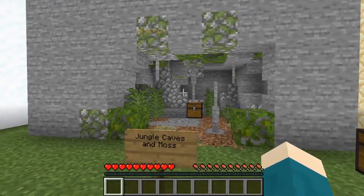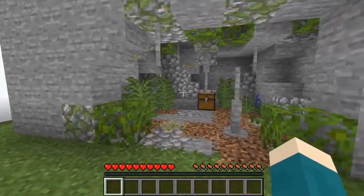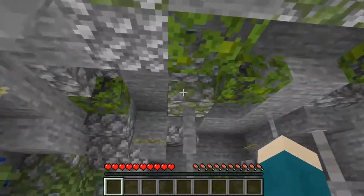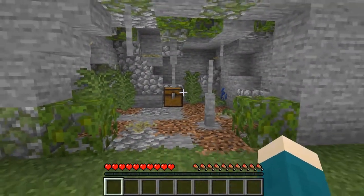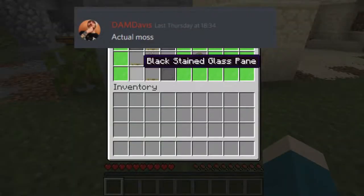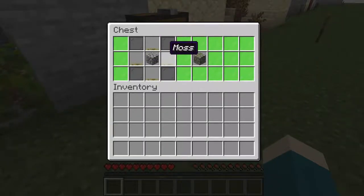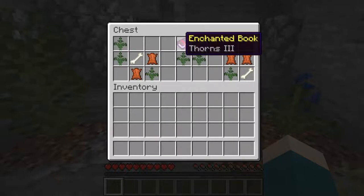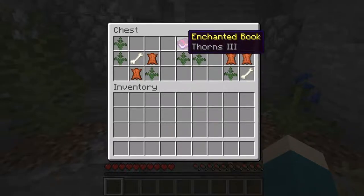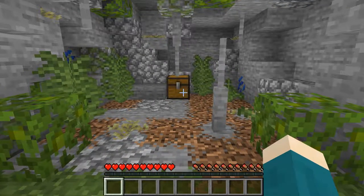Next up we have jungle caves, which similarly would spawn only in jungle biomes. They could spawn above and below ground and would contain ferns, coarse dirt, mossy cobblestone and cobblestone, as well as a brand new plant — moss. Moss could generate in any biome but mostly underground, and could be used to craft mossy cobblestone when placed in a ring around a single cobblestone block in a crafting table. On rare occasion there could be loot chests filled with leather, bones, ferns and enchanted books such as Thorns 3. It looks very natural and overgrown and is a nice rare feature to come across.